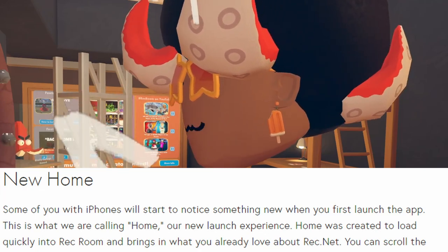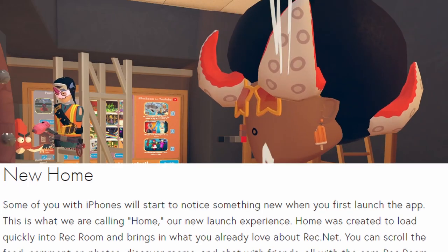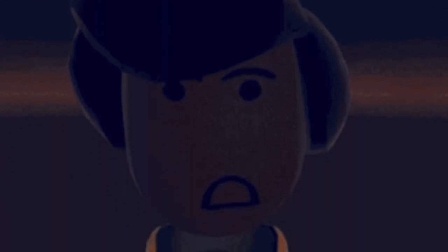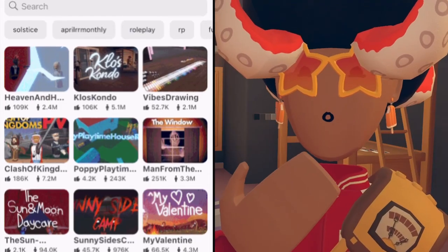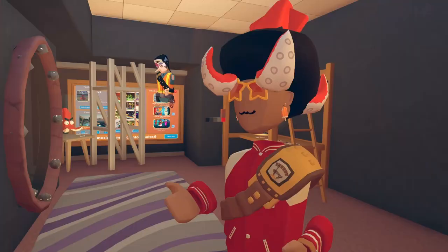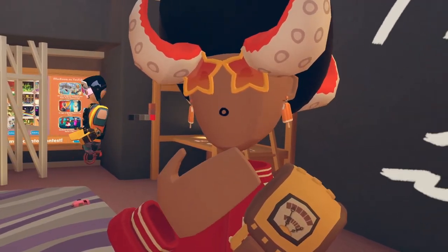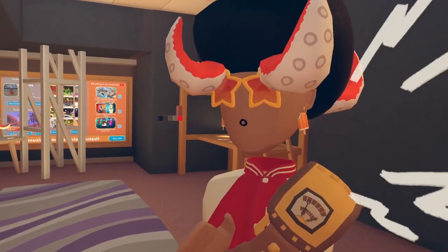First up is the new Home feature. Some of you with iPhones will start to notice something new when you first launch the app — this is what they're calling 'Home,' their new launch experience. It was created to load quickly into Rec Room and brings you to what you already love about rec.net. You can scroll the feed, comment on photos, discover rooms, and chat with friends, all with the core Rec Room experience being a tap away. Think of it as Rec Room's own social media. You guys can check it out now and let me know if you have it on your iOS devices.